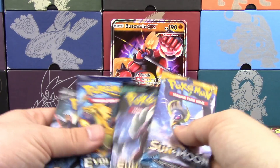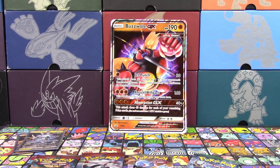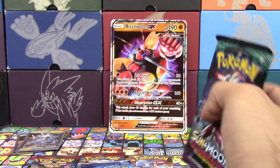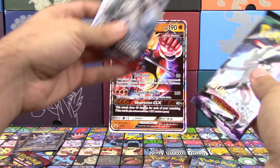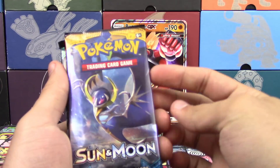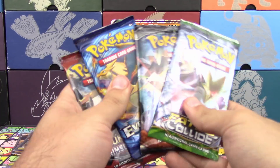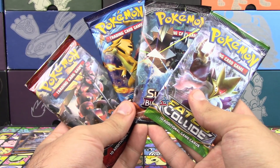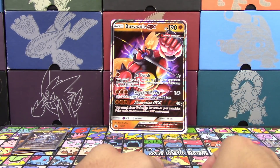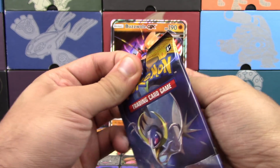I'm going to let you take over and pick whichever four packs you'd like to open. I pick Guardians Rising, Silvally, and Lunala. So I'm going to leave you with four of these amazing packs here, Professor.